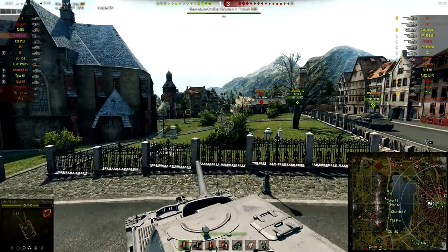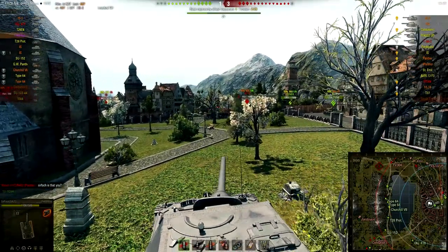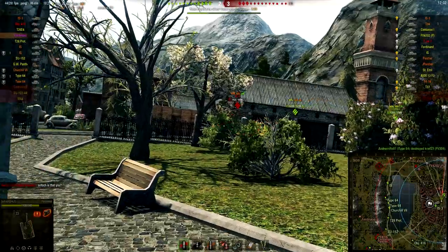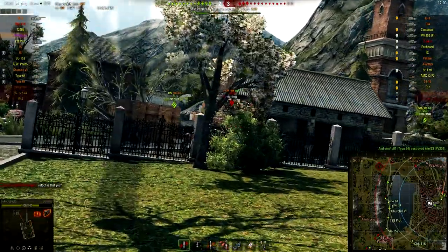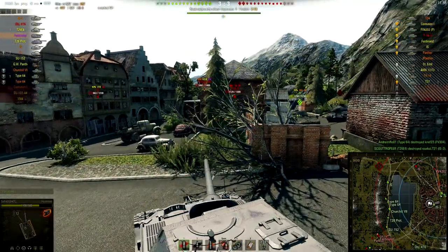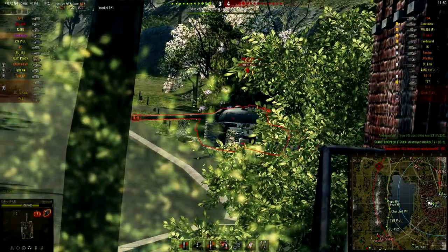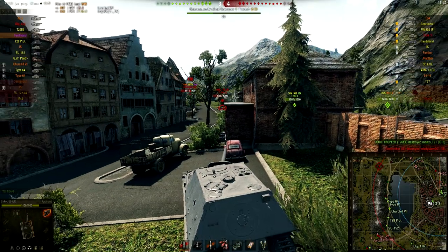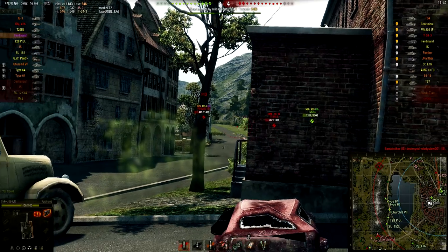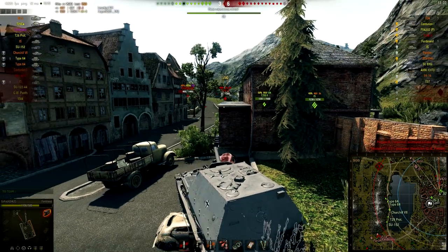For a tank that only goes 30, not having any armor is pretty sad. This tank is still better than something like the T-28 Prototype — actually I think the T-28 Prototype is flat-out better — and the AMX AC 48 is also worse in my opinion. But pretty much all the rest of the tier 8 TDs are better than this. Even the AT-15 is godlike compared to this.